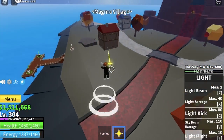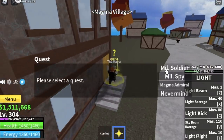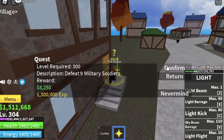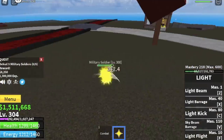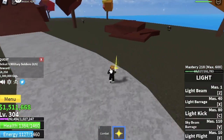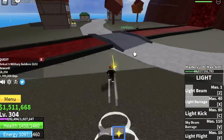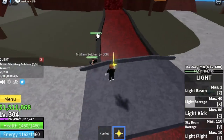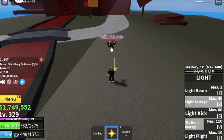In the magma village, when you reach level 304 you can start defeating the military soldiers. This is a good time to start using the codes — again, the link will be in the description. Lure five at a time; you need nine to finish the quest, so luring five helps you finish in just two sets.